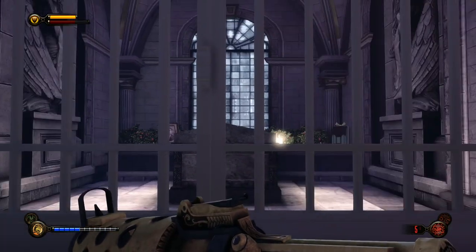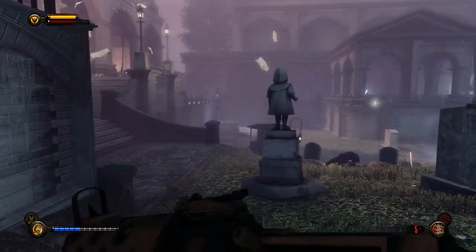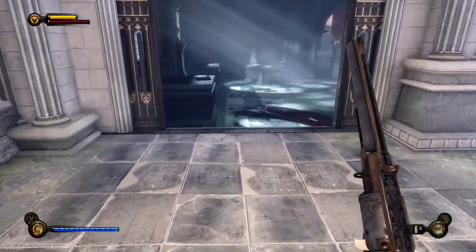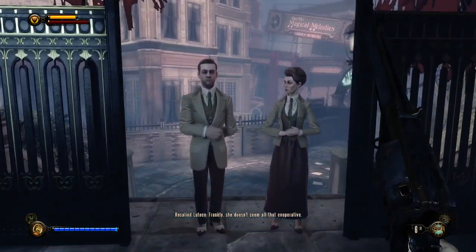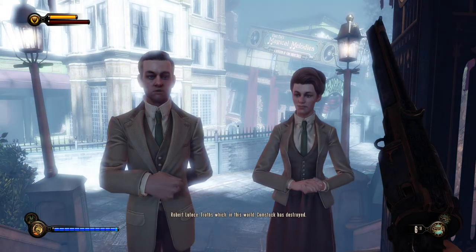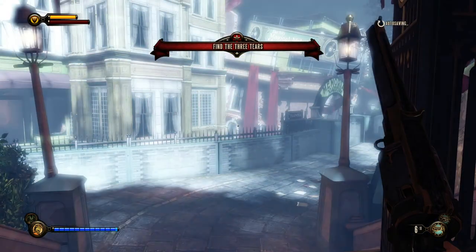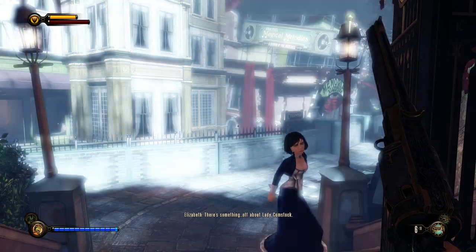Let me gather a few supplies and get back to you when we start following more of the footsteps. Let's head outside the cemetery. 'It's a shame you have need of her to enter Comstock House — she doesn't seem all that cooperative.' 'There is a way to bring her to reason — three truths you must discover first, truths which in this world Comstock has destroyed. If only one of you had the power to alter time and space — that would be a blessing.' So we need to find three truths.